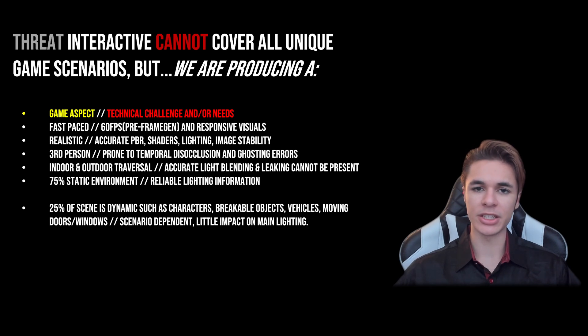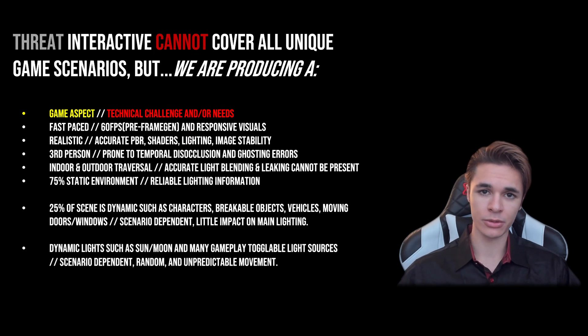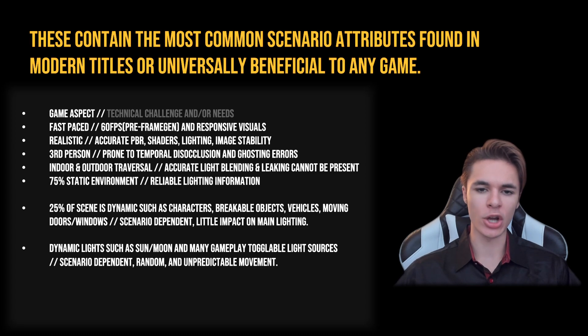The remaining 25% consist of dynamic elements, including characters, breakable objects, vehicles, moving light occluders such as doors and windows, and moving and toggleable light sources. It's very important for viewers to note that these conditions mirror the scenarios found in hundreds of games, including many produced on 9th gen.